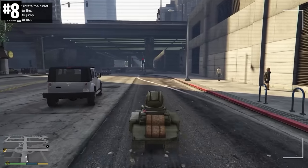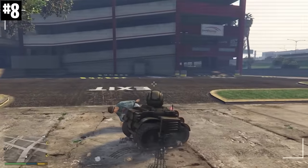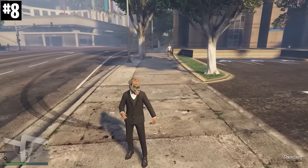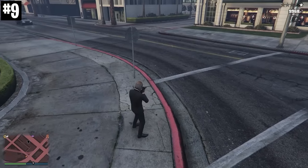When using an RC vehicle, you can actually teleport to where it is. Drive the RC car anywhere you want on the map, then just start a job and back out of that job. You'll teleport to wherever your car is and not where you originally started using the car.